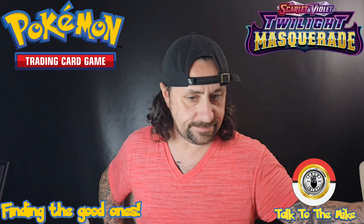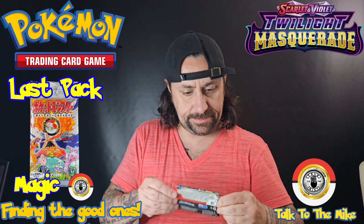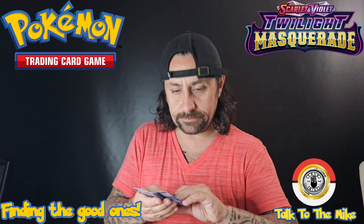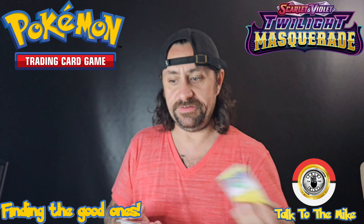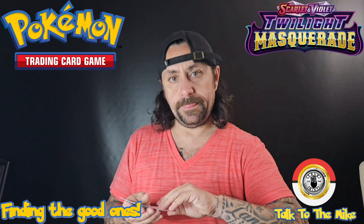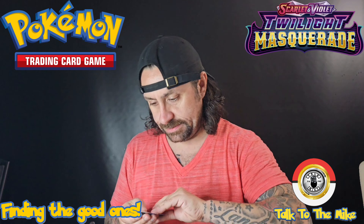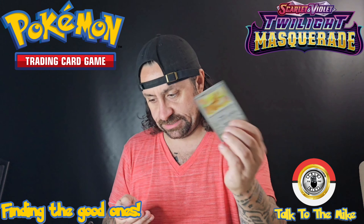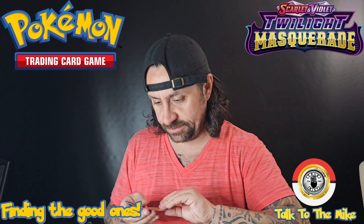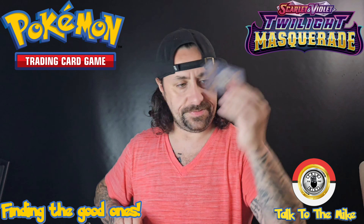Alright, last pack! Rub it on this little guy. We got Feebas, Dripi, Sandy Gas, Vulpix, Cook, Palafin, Tatsugiri, Reverse Hollow Heavey, Reverse Hollow Saint Arcanine, and a Full Hollow Enamorous along with a basic energy.